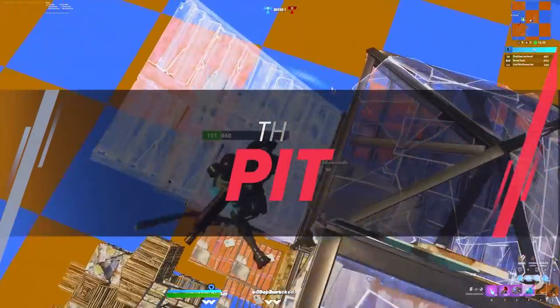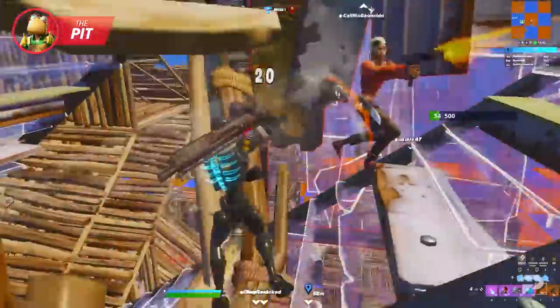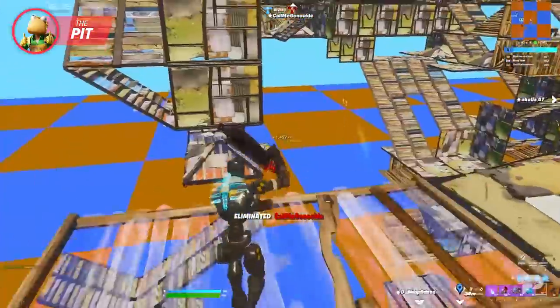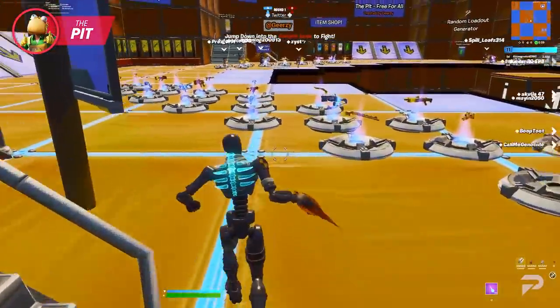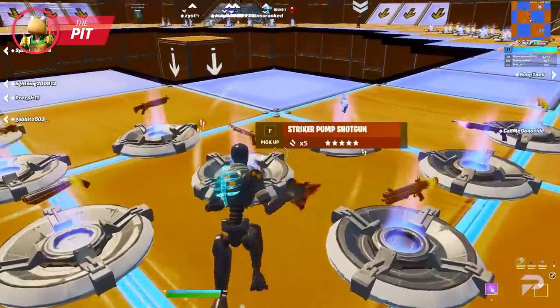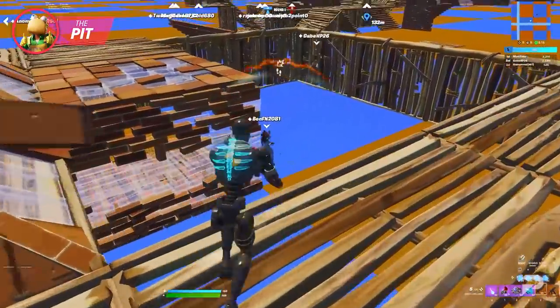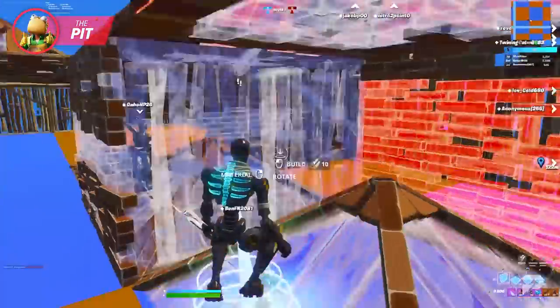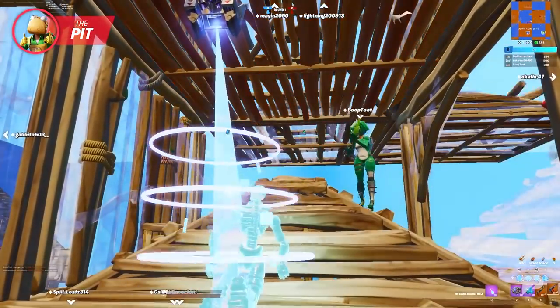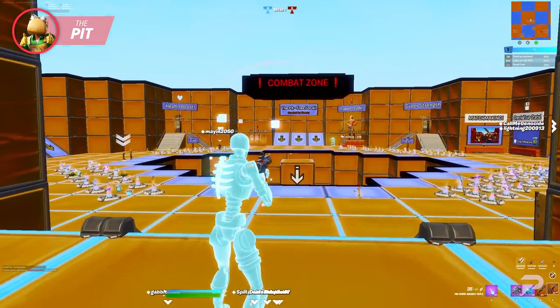Let's start off with the good old familiar friend: The Pit. The Pit is a build-heavy creative mode to try out. Unlike some of the other modes we'll talk about later, this mode won't require you to survive a storm circle. In the Pit you have a good choice of weapons — some from previous metas as well as some that might be in the current meta. The point of the Pit is to constantly be fighting enemies while having a more free-build experience, and after dying you can spawn back pretty fast.